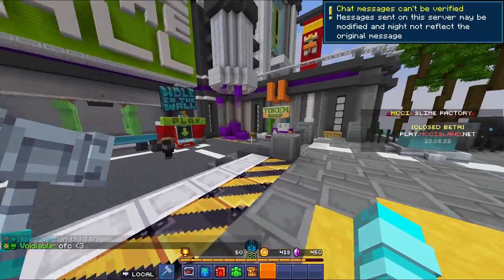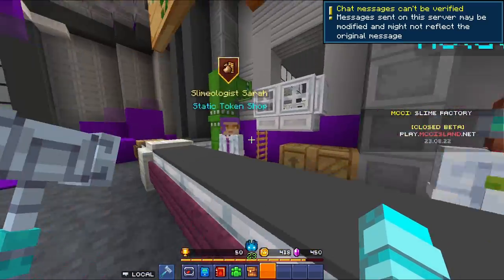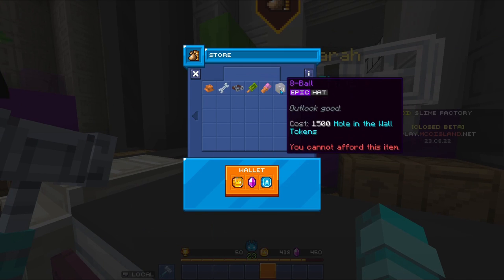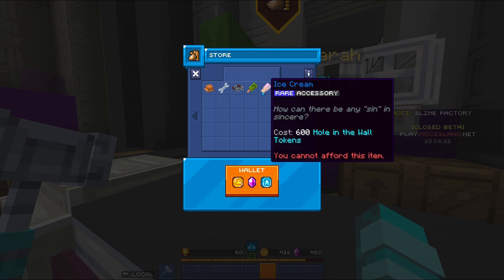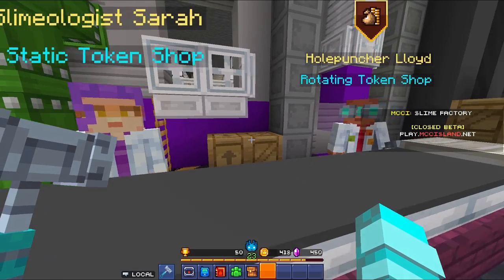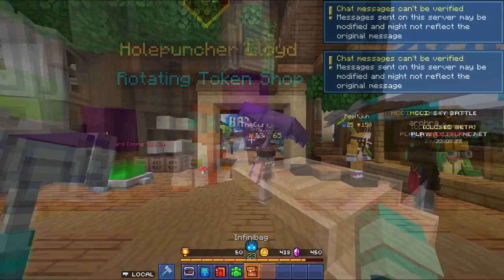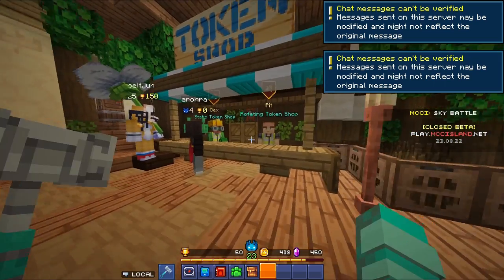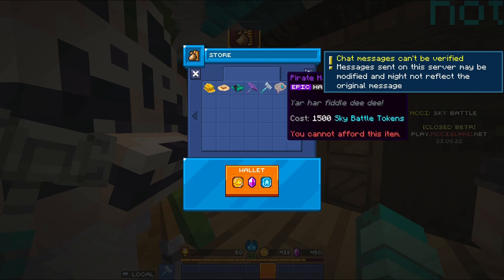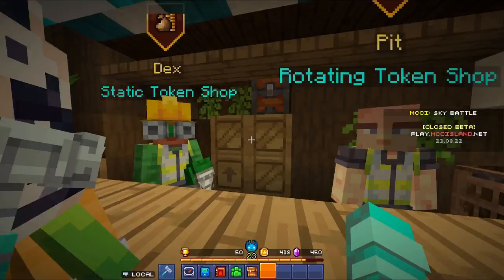For the Hole-in-the-Wall lobby, you can find another token shop where you can get different items like a diving hat, eight ball, and accessories like ice cream, popsicle, and wrench. For the Sky Battle lobby, there's a bunch of stuff you can unlock there too, including a drill, pirate hat, and more — all by playing the game.